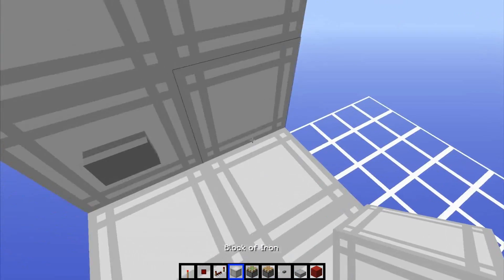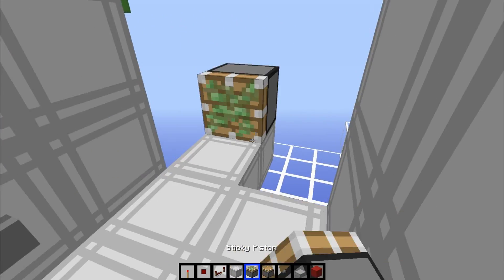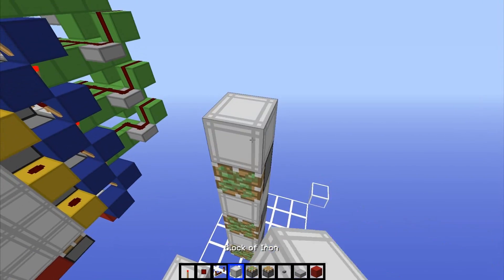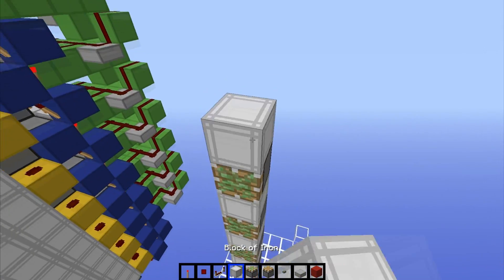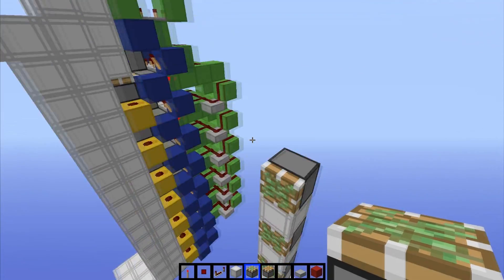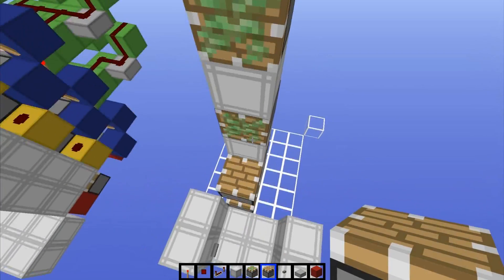Now we wanna go ahead and start getting into the piston placement on the back wall. Build out two from your floor like this, then do a sticky piston facing toward you on the left side. Basically you wanna go: block, sticky, block, sticky, block, sticky, block, sticky, as high as you want to go. Then, on the face of all the sticky pistons, you want to put a normal piston facing upwards. Do that on all of them.